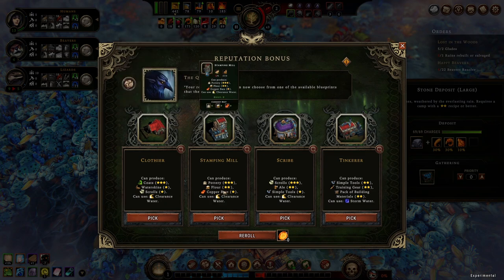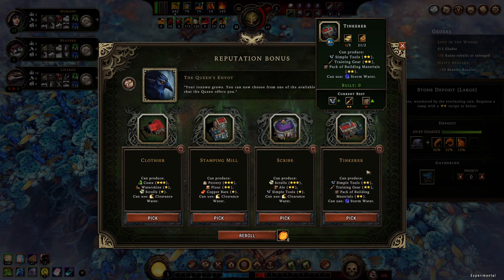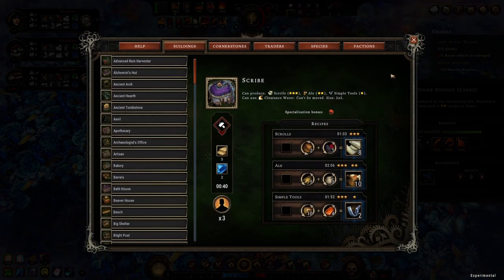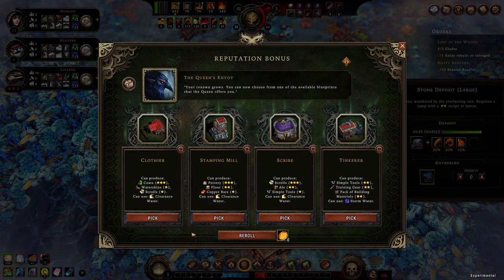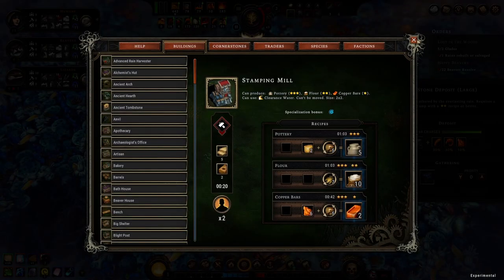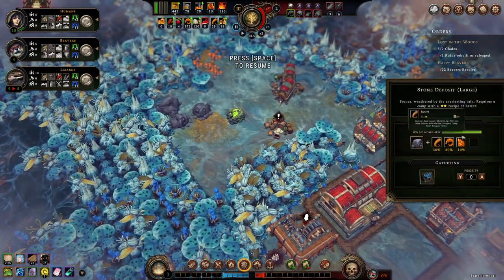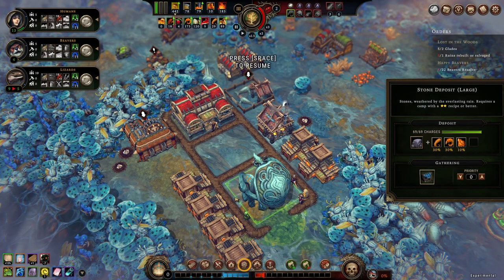Monofactory, clothier, stamping mill, scribe, tinkery — I will need a way to produce tools. This is a bit unfortunate because I just picked that building for training gear unnecessarily. I could just get the scribe instead — unlock scrolls and ale and slightly less efficient tool production. That's probably a better idea. But I also need flour for the biscuits. I think I'll take the flour, because I could definitely use the biscuits. Stamping mill — I guess that will do.